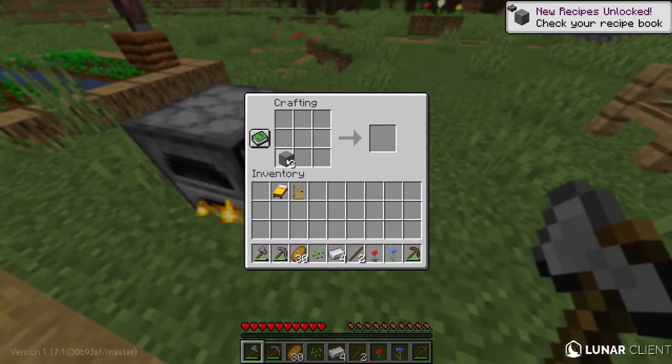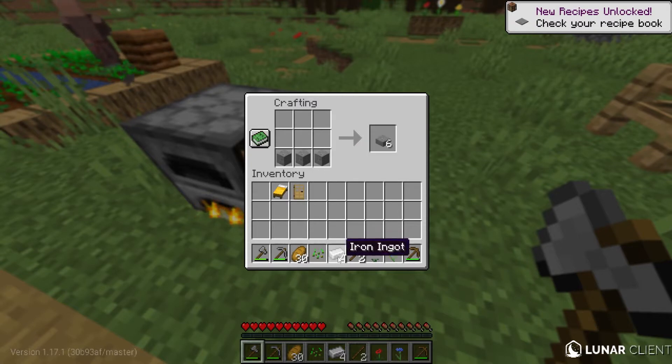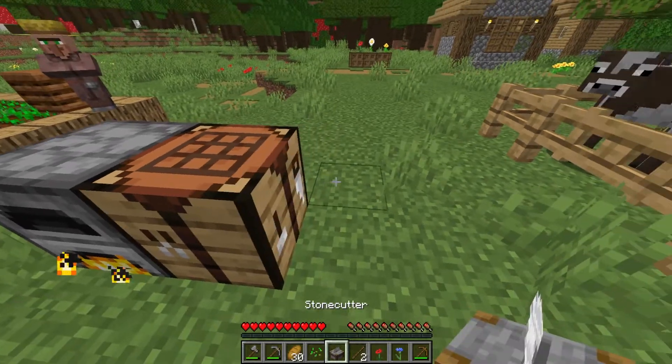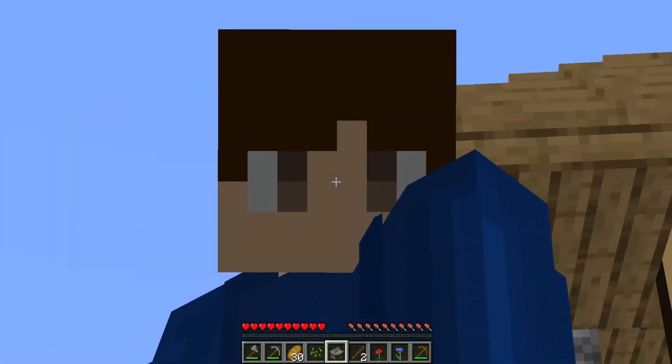So now we can use that iron to make our stone cutter, but first we need our stone. All we have to do is put three stone on the bottom just like that and one piece of iron. It is a normal stone cutter — it seems like it anyways, but trust me, it is not.